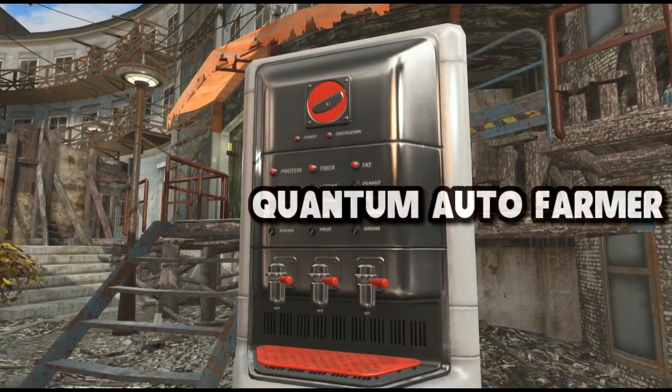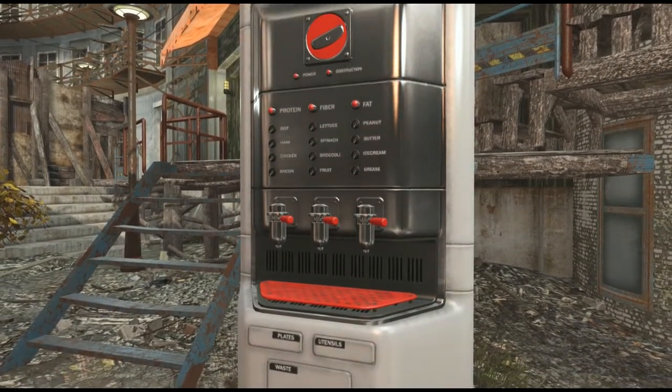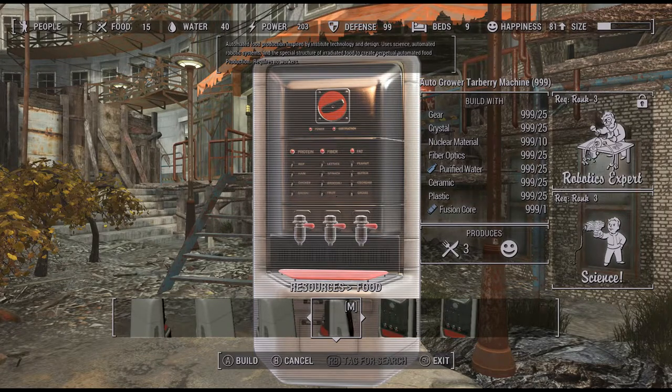With this mod installed, you can enter your settlement workshop menu, head over to the resources, food section, and with the proper level up and perks, you can craft these machines. They are very detailed and clean since it's institute technology.